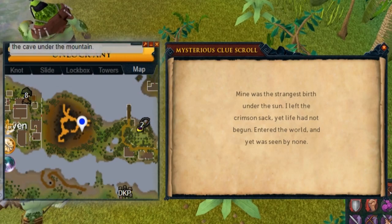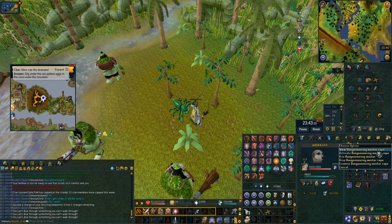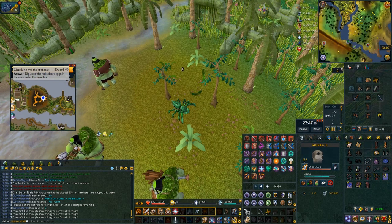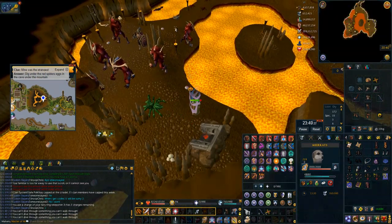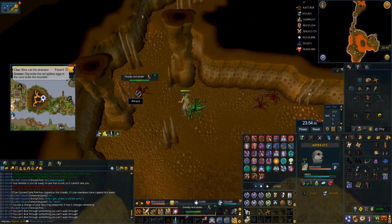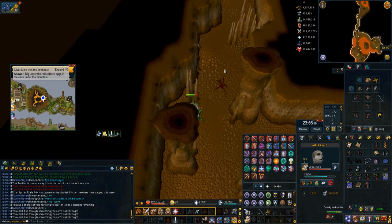This one is the riddle for the deadly red spider's eggs underneath the Karamja volcano. It's actually a really nice way to get here — I use my dungeoneering cape to go to the lesser demon resource dungeon which is number four. That will teleport you inside the volcano right close to the spider eggs. Just surge and bladed dive over to the eggs, dig and you're done.